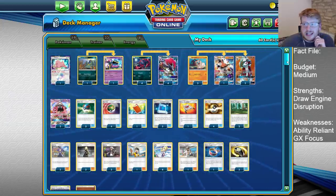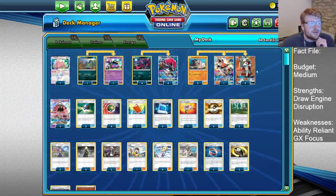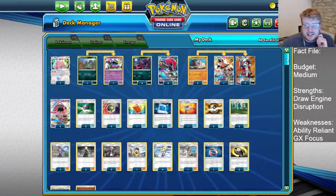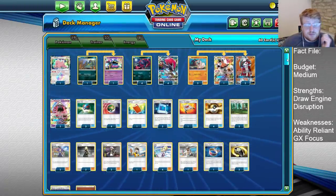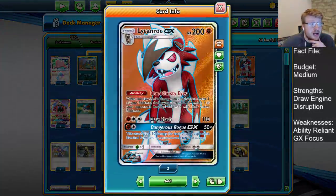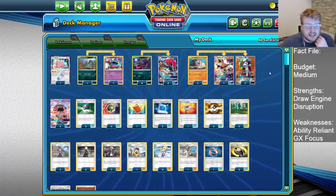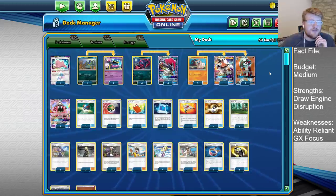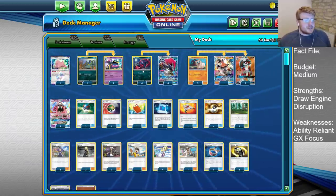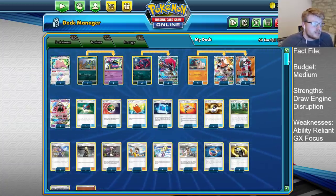Today we're looking at a pure Zoroark/Lycanroc list. This deck has sometimes had the partners of Weavile and Lucario, but now we're just going for a thicker line of Lycanroc to be a little bit more consistent, whilst also adding in the Twilight Eyes Lycanroc to help out against the Fighting Weak stuff in the format — Mirrors and Pikarom mostly — whilst also offering a nice disruption ability for removing energies. Stripping away the Lucario line gives us more space for ball search, with 3 Comm and 3 Great Ball helping us find as many Zoroarks and Zoruas as possible in the early turns.